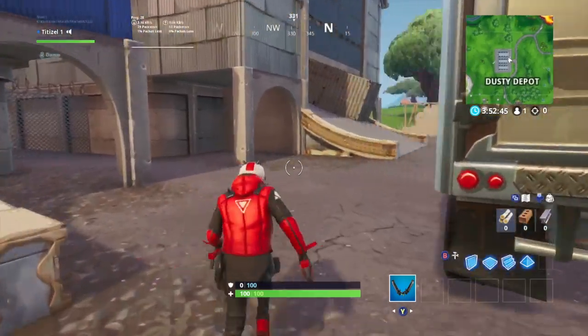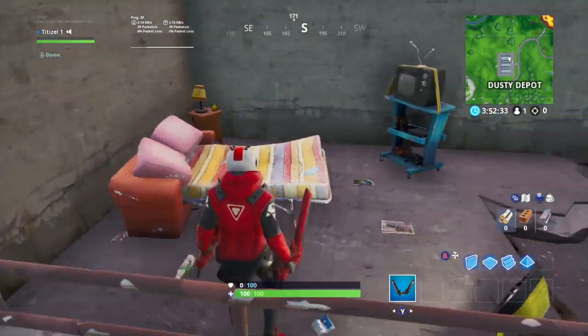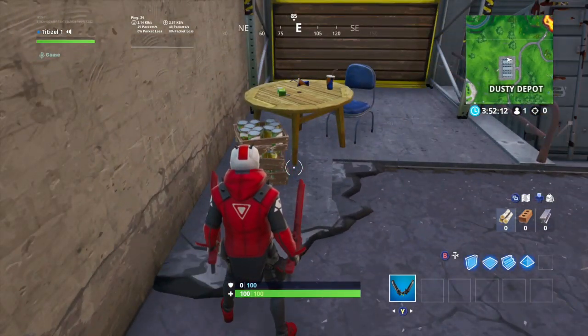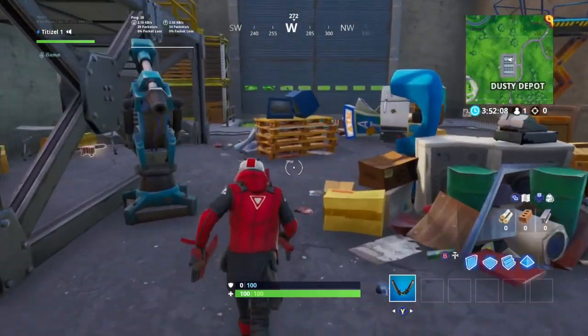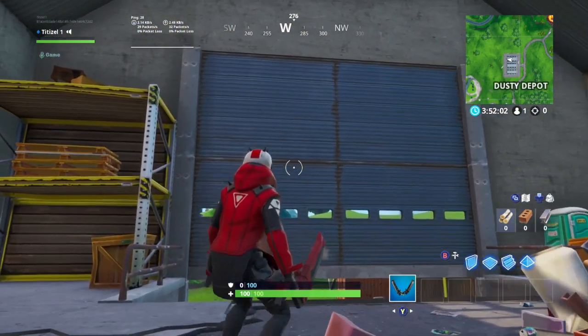If you travel to Dusty Depot and go inside the gray warehouse from the roadside of this POI, you will find a pullout bed and a TV in the left corner of the building. In the right corner, you will find a table and a chair with a bunch of food by it. As you exit the warehouse by going towards Neo Tilted, you will notice that the garage doors are pulled down more than the other side, almost as if someone was trying to shut them. This proves that someone is living inside of this building.